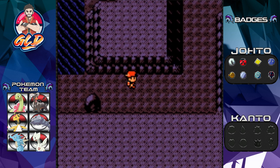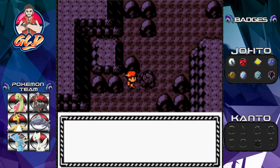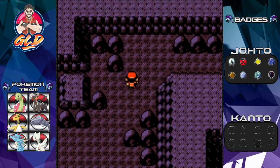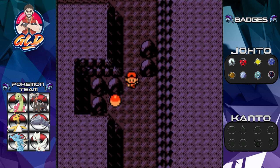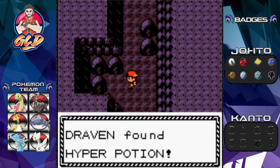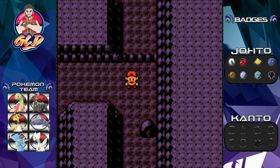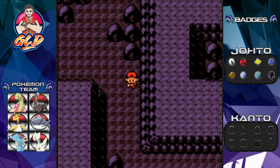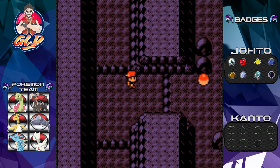Let's see what we can find with Rock Smash. Yes, the rock is breakable! Rock Smash will actually become an HM in Generation 3 — something to keep in mind. We broke the rock and found a Hyper Potion, which is always nice. In this section you can find some pretty rare Pokemon — Golbat comes to mind.